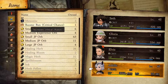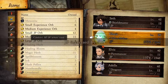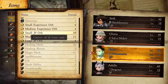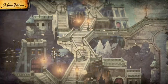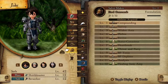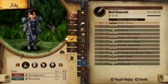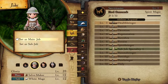Critical chance we've been giving to Adele. Small JP orb — we're going to max out Solve Maker here, and max out Pictomancer too. I'm going to turn Elvis into an Oracle, and I'm going to turn Gloria into a Spirit Master. She's definitely going to be a Spirit Master — that's decided.